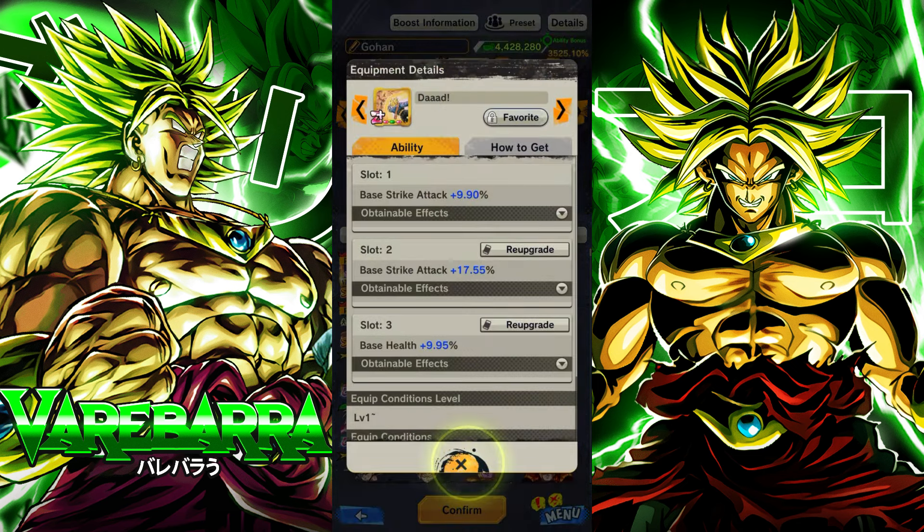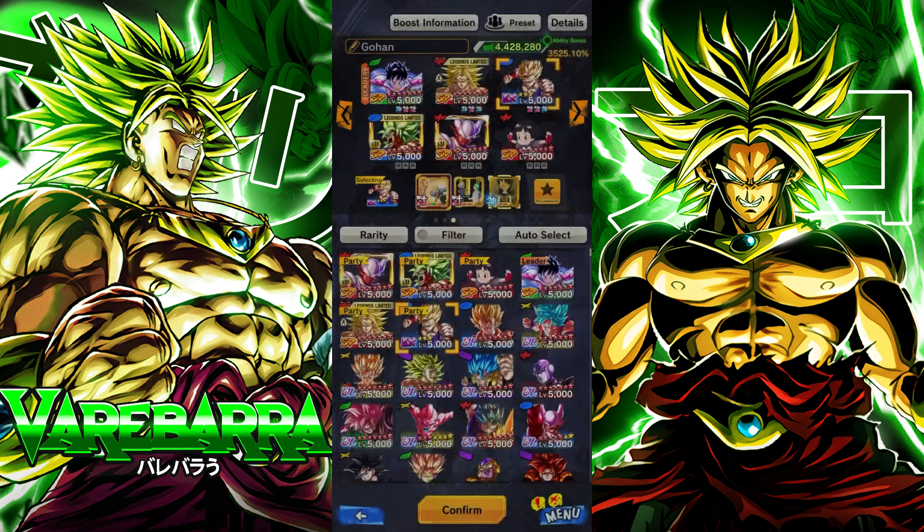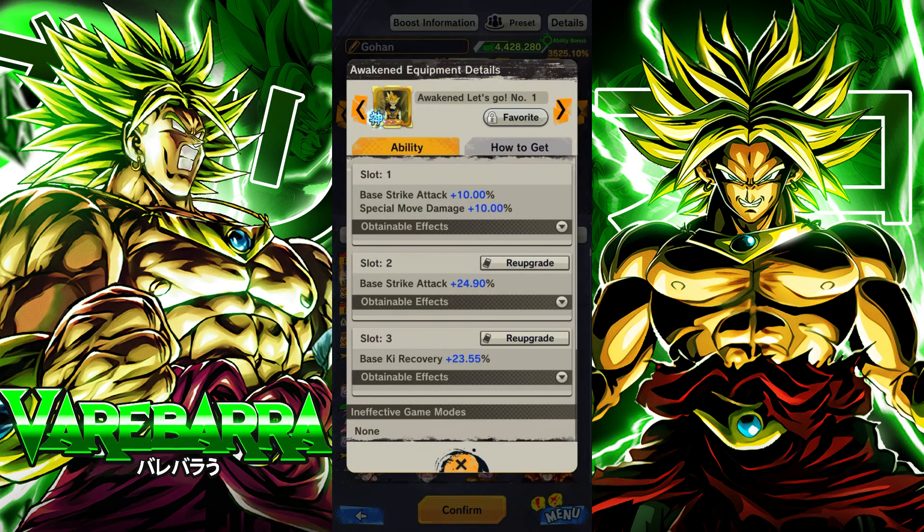Obviously I give him the base strike HP, the EX blue equipment of course, and then this right here — just giving him base strike, special move. So let's go.